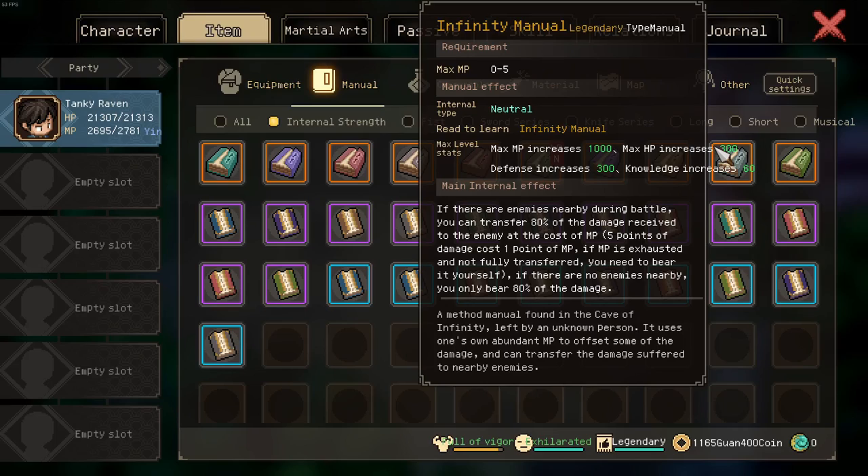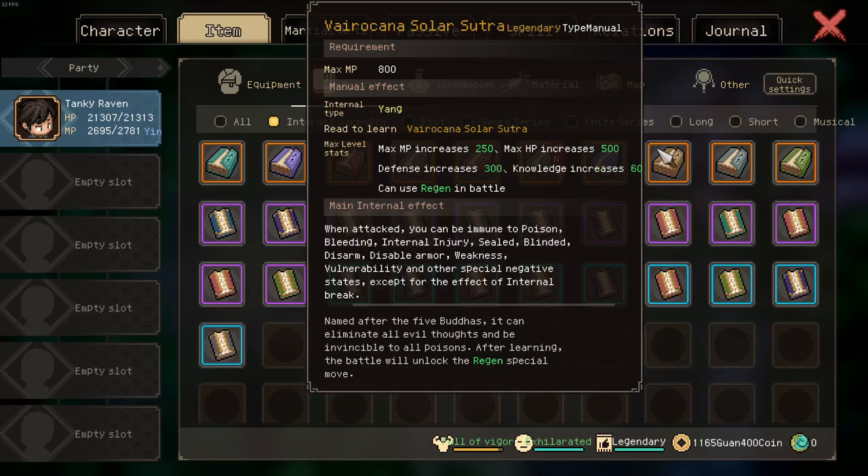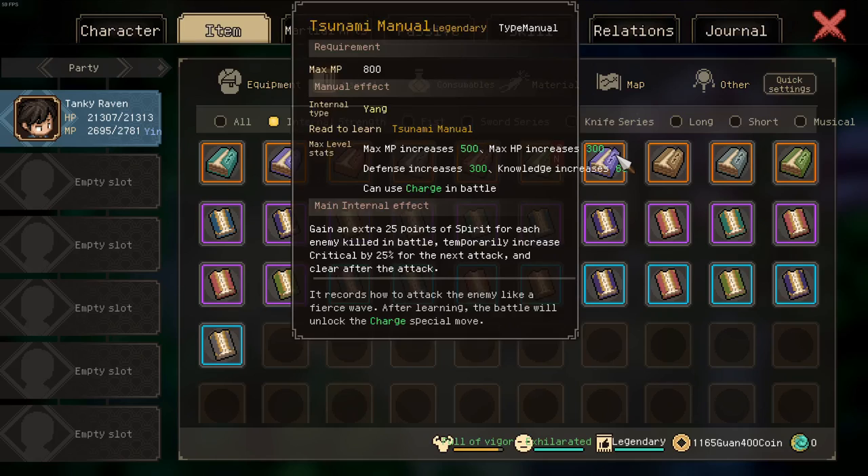And that was my best active internal manual tier list. Any other manual I have not mentioned is not worth running as your active internal manual. Perhaps you would like to run something like the Tsunami Manual — you can do so, however it is simply not worth it.